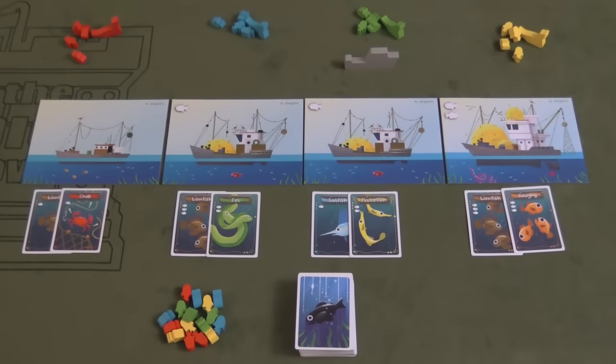During each round, you first deal the fish and crab cards out — each boat always gets exactly two cards added during the round. Then players take turns playing seagulls, and afterward you can either collect your catch or eat fish.